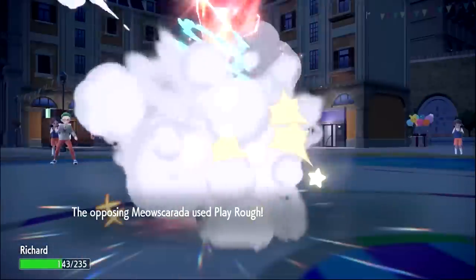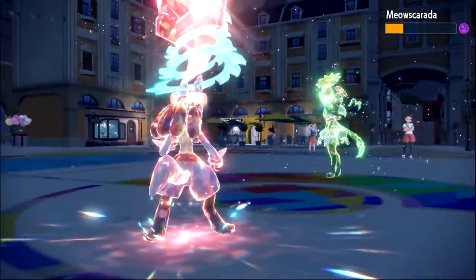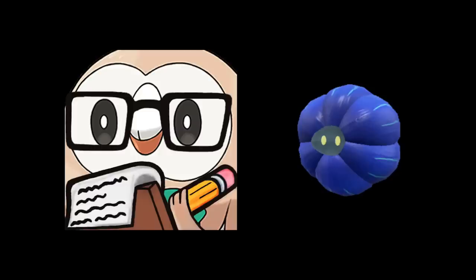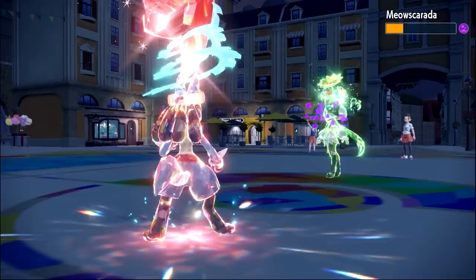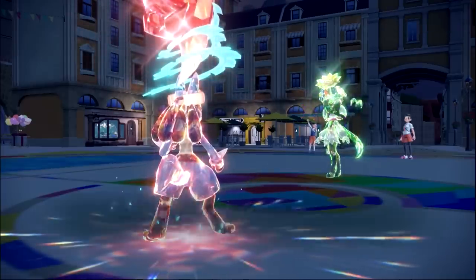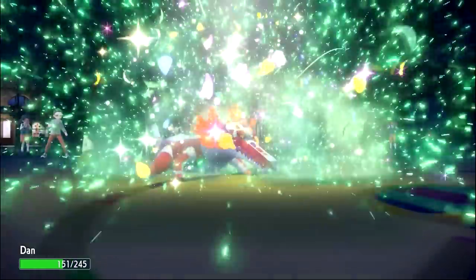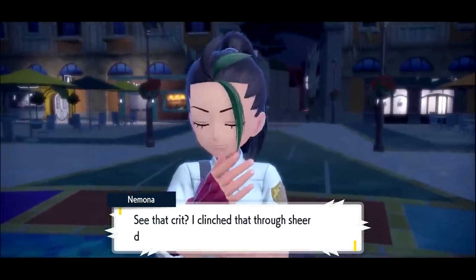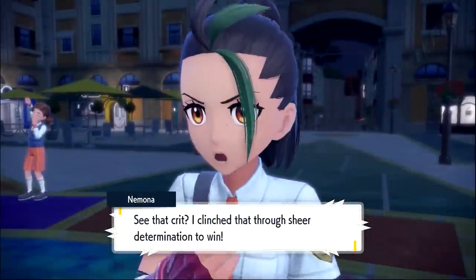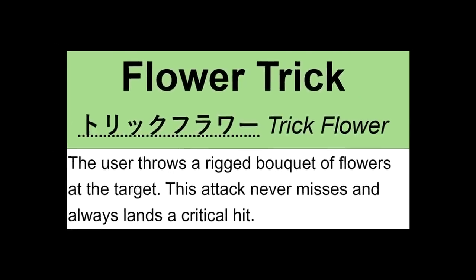Except for Meowscarada, who was faster and didn't get one-shot by Aura Sphere. But unlike Geeta, I know how to use a Glimora. I had it in front with the Amulet Coin, having it intentionally die, which set up some Toxic Spikes. Yes, Meowscarada survived the Aura Sphere, but was only 2 poison ticks away from defeat. So I didn't even need to heal Lucario — I swapped over to Dan and clinched it.